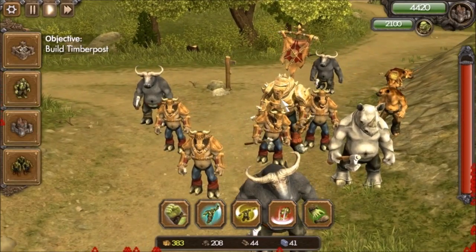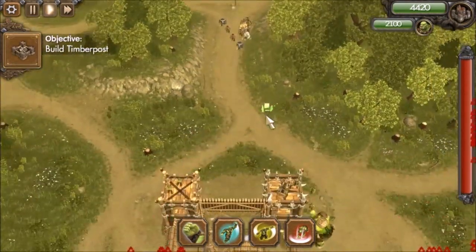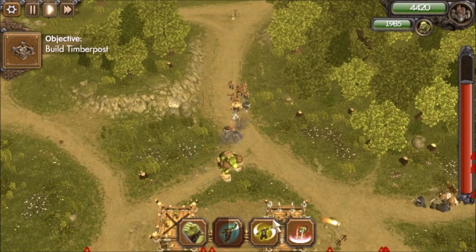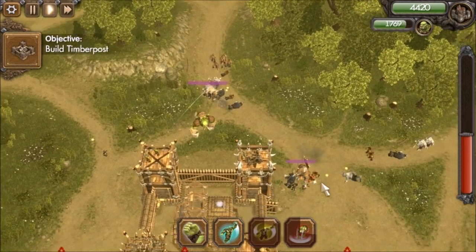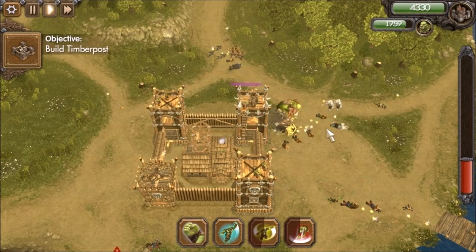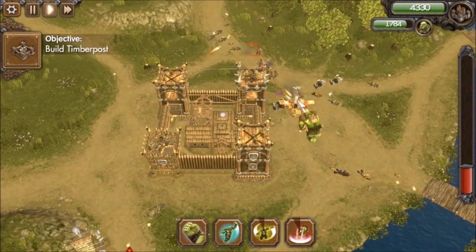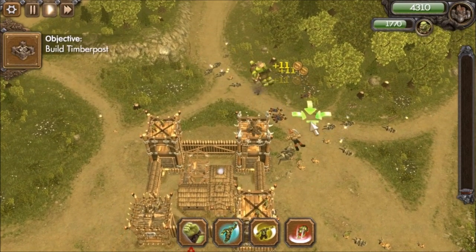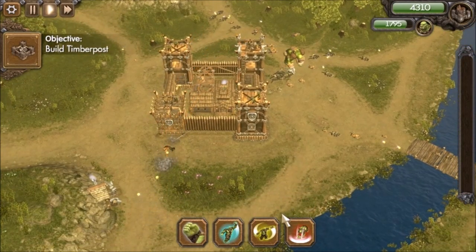Looks like we've got a mass gathering of ugly-looking rhinoceroses and minotaurs and whatever else they're doing here. Well, let's just charge right into it. Hulk smash! Spin. Let's get the gold. Smacked him. Get him! Holy cow.